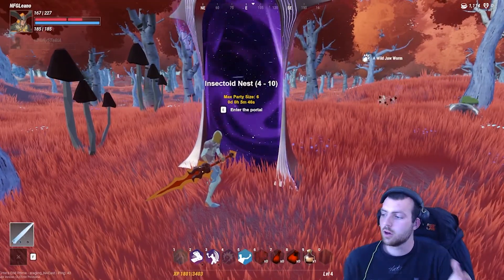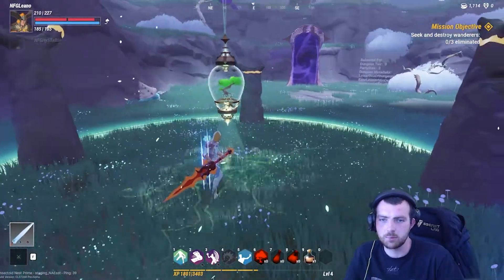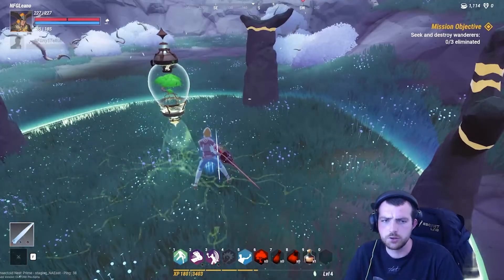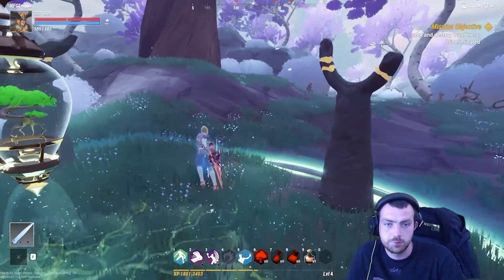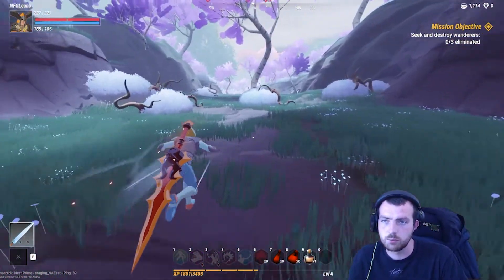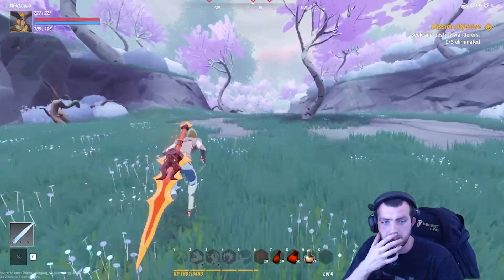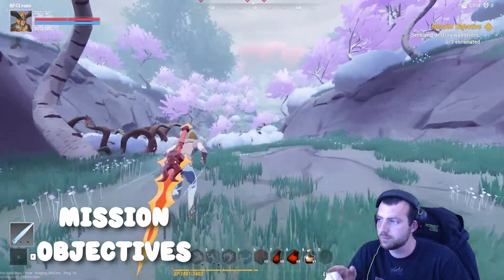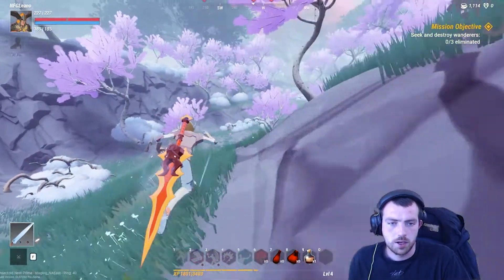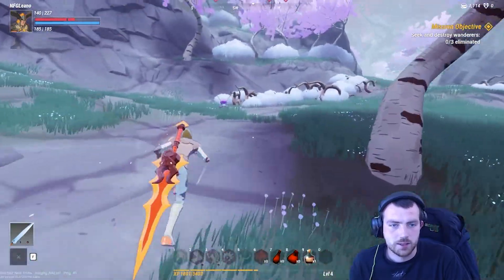We're now in the Rift. Standing in this starting area will heal you up before the game starts, since health regenerates really slowly unless you use a potion or a skill. These rifts spawn randomly — they follow similar themes but have random objectives and random layouts, like a new puzzle every time. My current objective in the top right is to destroy Wanderers.